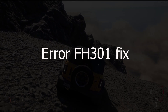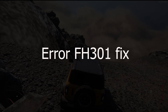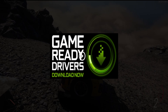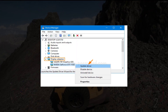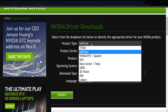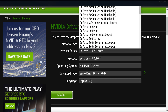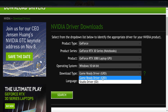Error FH301 Fix. Forza Horizon 5 PC players are reporting error code FH301 telling them that their GPU driver isn't updated. If you aren't using the latest GPU driver, update it. In case your GPU driver is up to date and still causing error FH301, then ignore the error and continue. Alternatively, Nvidia GPU owners can try installing the studio drivers for their GPU to fix the Forza Horizon 5 error code FH301.